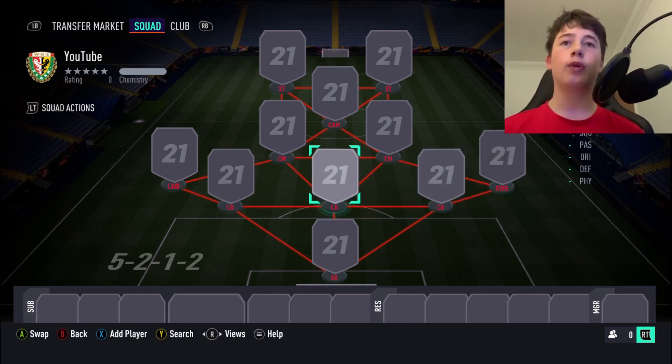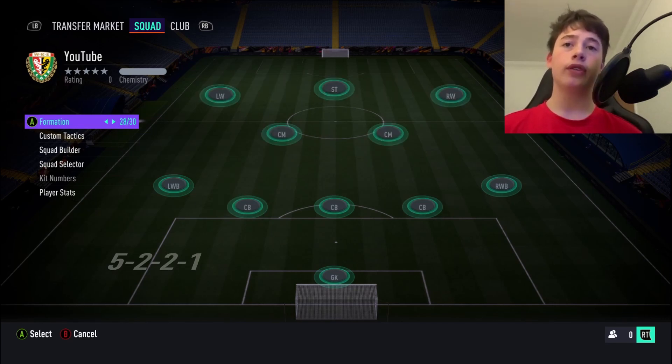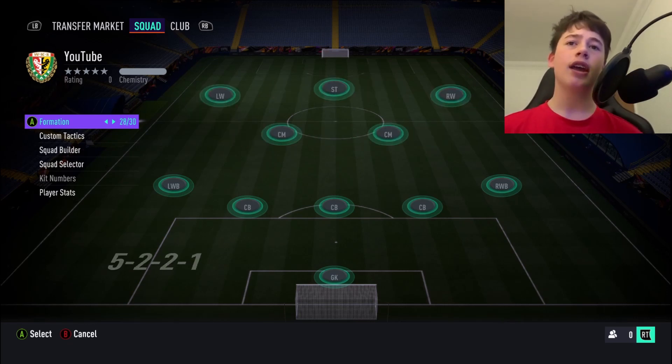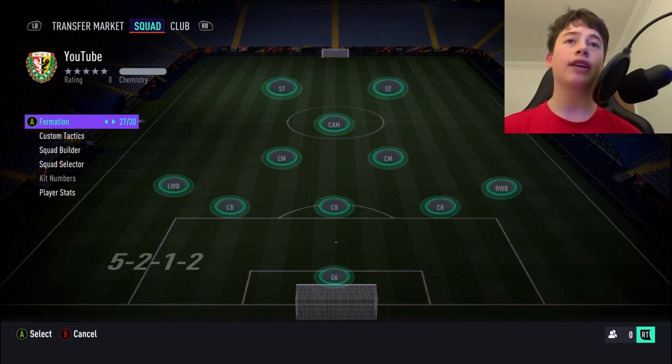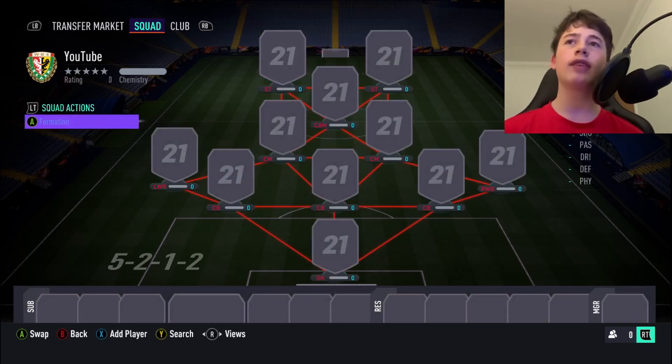As you can see here, we've got the 5212 formation. In total there are four five-back formations: the 5212, the 521, the 532, and the 541. You want to stay away from the 521 and the 541, because those have wide players in the attack. There's absolutely no point having a five-back if you're going wide in the attack, because your wing backs are already there to do that. Try to keep it narrow with a five-back.